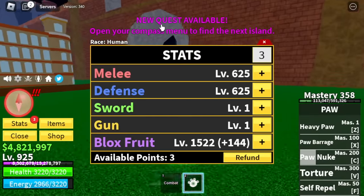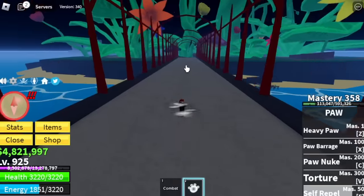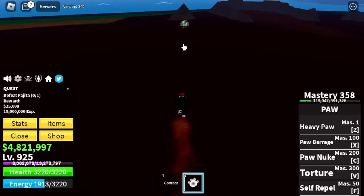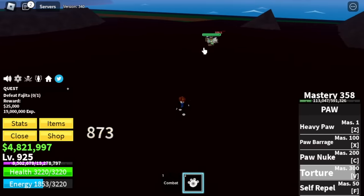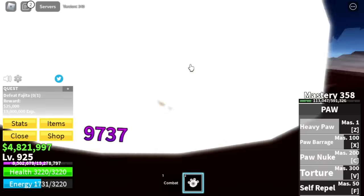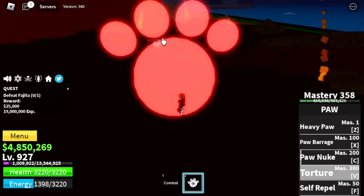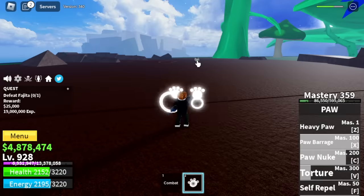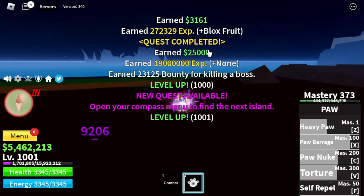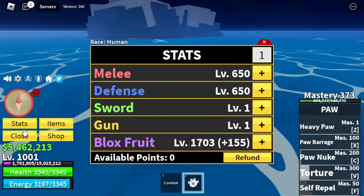We skipped lots of mobs. Here are our stats: 625 Melee and Defense, Blox Fruits with remaining stats. Next up is the Green Zone. Target here is Fujitora. We can take advantage of the Torture skill — it has damage per second. The total damage of all skills is around 9700, which is kinda low. You need at least 4 sets of combos to defeat Fujitora, so be patient. Target level here is 1000. Stats: 650 Melee and Defense, Blox Fruits 1703.